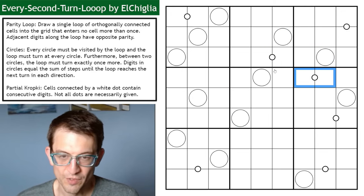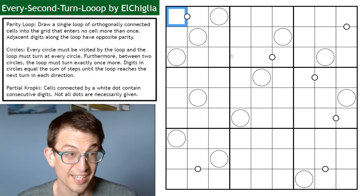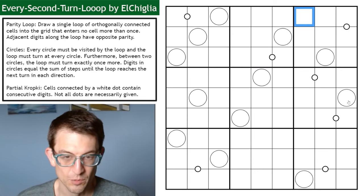And then kropki dots. So we've got white kropki dots, meaning digits on either side of a kropki dot have to be consecutive.